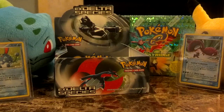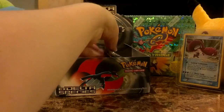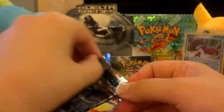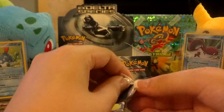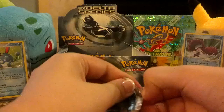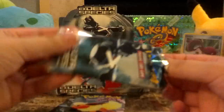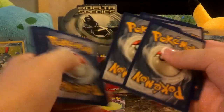Hello everyone and welcome back to another daily pack opening. Today I'll be opening up three more packs of EX Delta Species as I reach into the box back here. I've been getting some really nice pulls out of these packs and I hope that continues. The artwork in the set is absolutely stunning, and of course pulling a gold star is always a magical plus. You can see my Kyogre gold star in the background on the right hand side there. Let's see what we can get today.